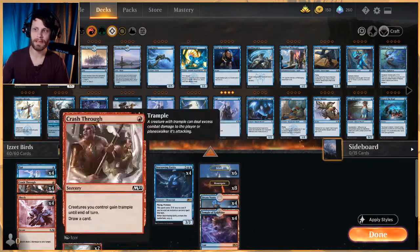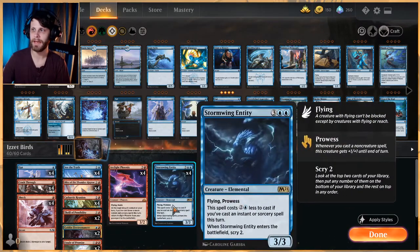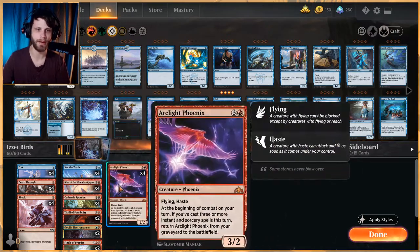The whole goal of the deck is to play a bunch of cheap stuff, hopefully make them even cheaper with Goblin Electromancer, get yourself a Stormwing Entity out, and then hopefully in the process of doing that discard an Arclight Phoenix and bring it back just by playing your spells. It's a pretty straightforward list.